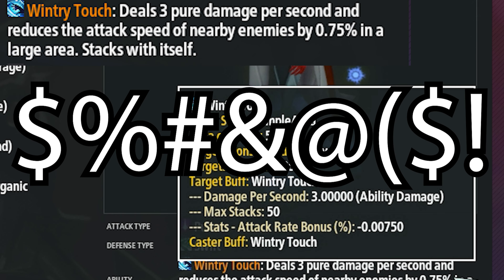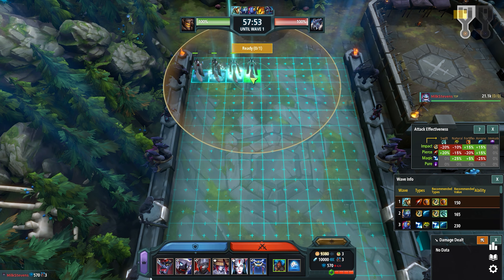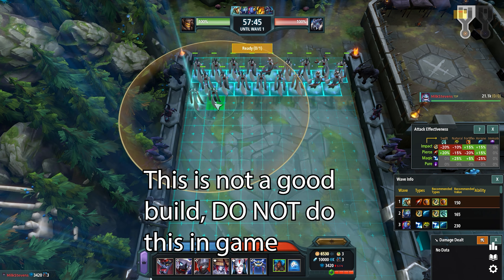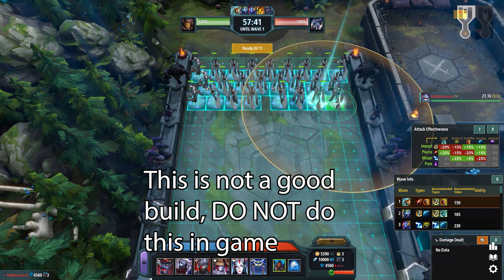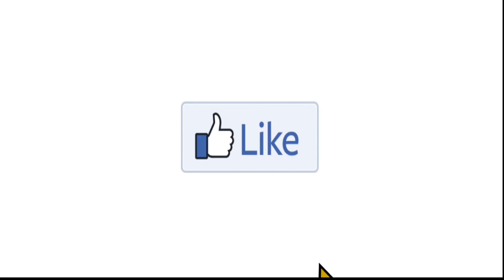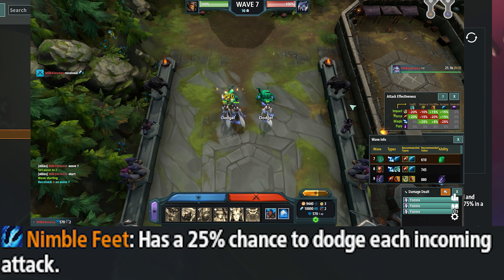50 freaking stacks. If you have the ability to absolutely slam the defender button to build 50 Yazora on your board, each enemy unit will take 150 damage per second once they're in range. That may not sound like a lot of damage, but when you multiply 150 times 50 each second of damage, I'll show you a little later in the video what it does to wave 21. Yazora also has the passive ability Nimble Feet, which means that she has a 25% chance to dodge each incoming attack.